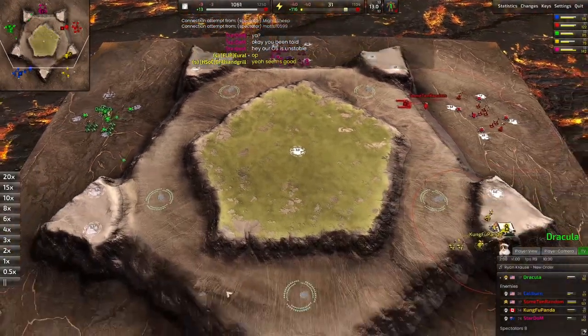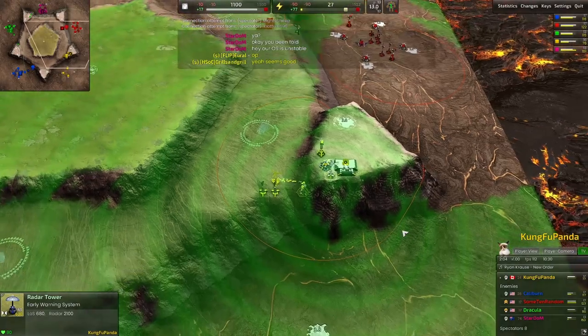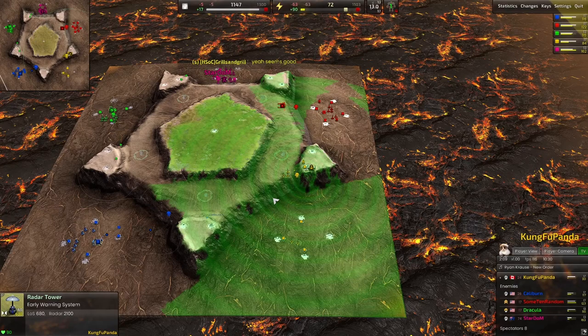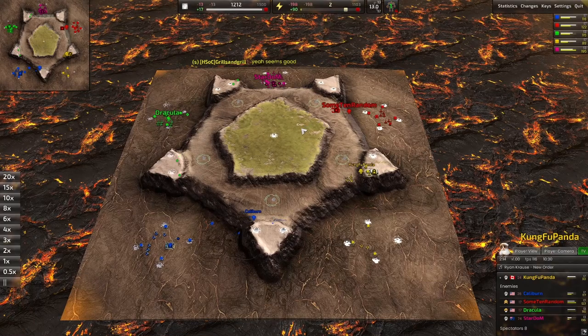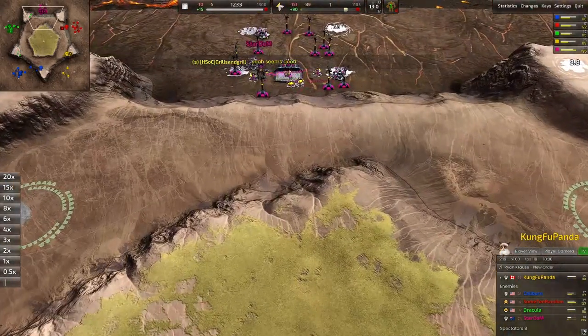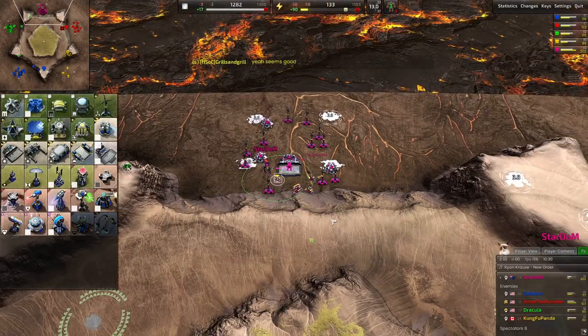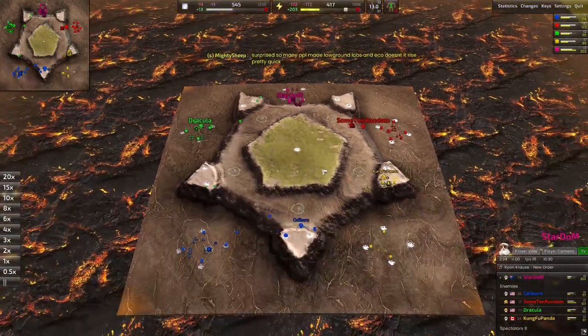A grunt's coming out for Dracula. You can see a radar coming up for Kung Fu Panda early - getting these radars up in free-for-alls is very essential to see who's doing what. Looks like Some Tin Random is going to be going vehicles - the only person going vehicles on this map. Stardom's just chilling, getting all his construction bots out, going for the classic five-construction-bot build.